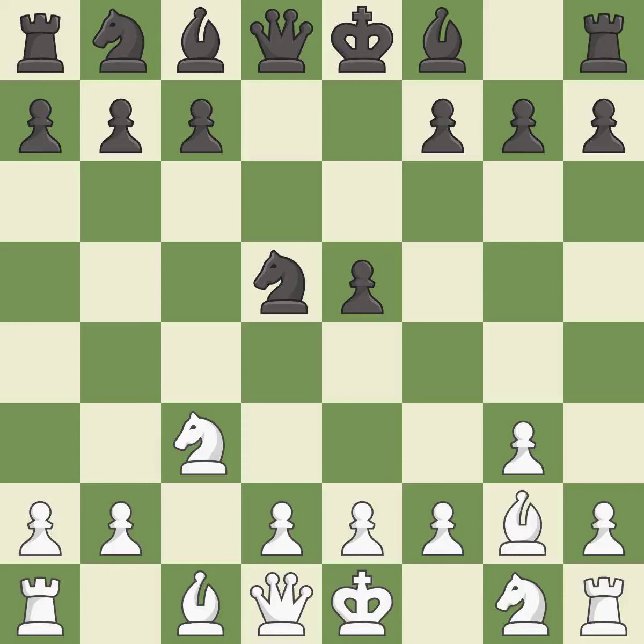This activates a piece and simultaneously wins time by attacking an opposing knight. Nb6 retreats the attacked knight to a square where it controls the d5 and c4 squares, creating a threat to win a pawn.